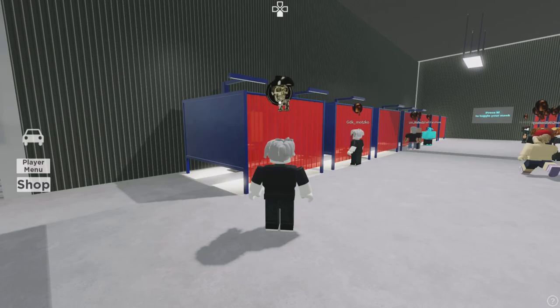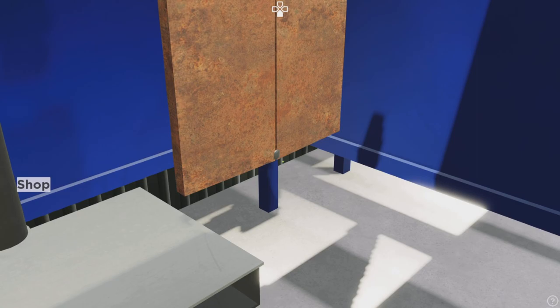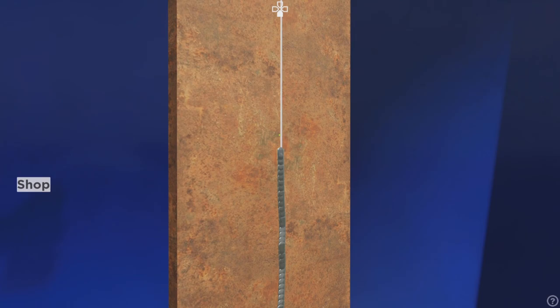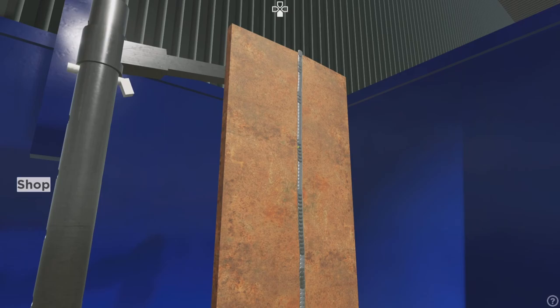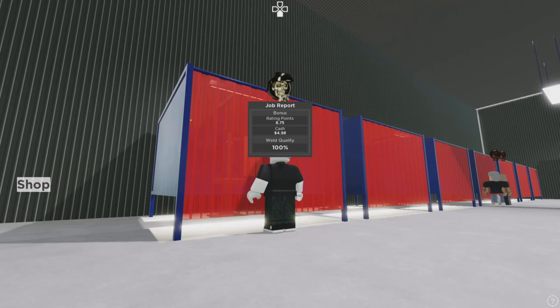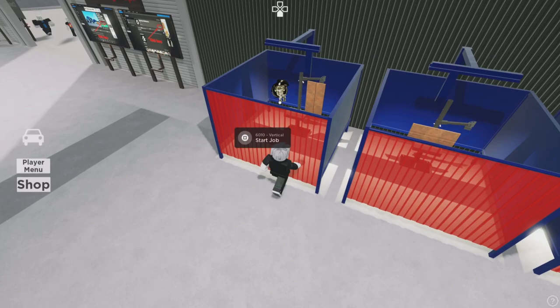I'll go down here and show you all the different kinds of welds you can do. It's very simple. I'm just doing them quick — got to do it with your mouse, which is pretty cool. Okay, 100%. Move on to the next one.